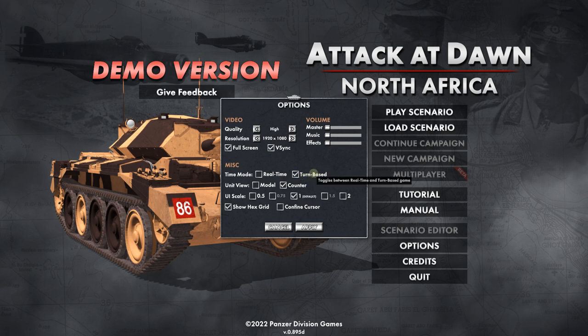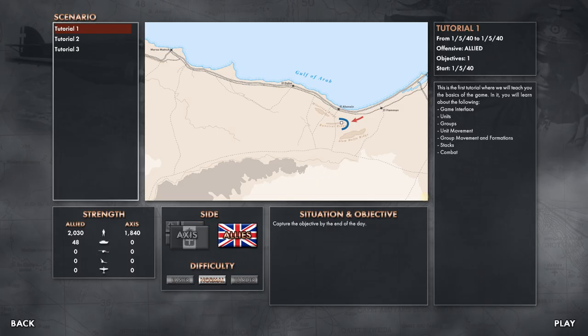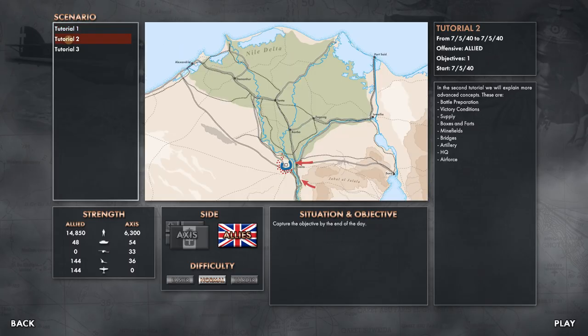So let's go through the second tutorial and find out more about this game — I really liked it and I think we may play more of it on the channel. Let's go to tutorial number two. As you can see, we are in the Nile Delta. It looks like we're playing the Allies, or the Brits, moving down the road towards an Axis-fortified location, with minefields around it. We'll have to cross the Nile.